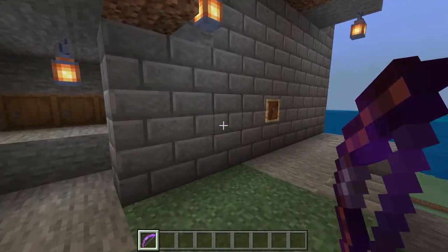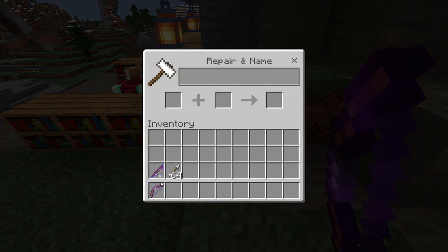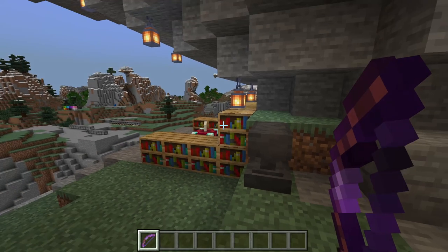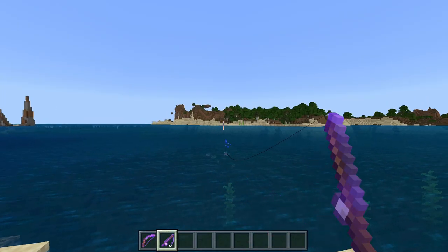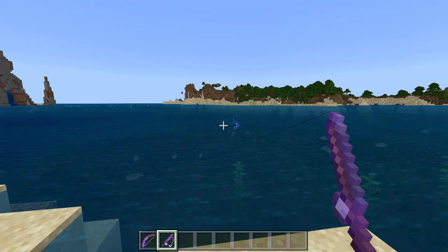If you don't get flame through an enchantment table, you can get it through an anvil. You just place the bow here and a flame book, which I don't have because I don't need it. But how do we get one? Of course, we can get it by fishing, though don't expect a flame book right away.